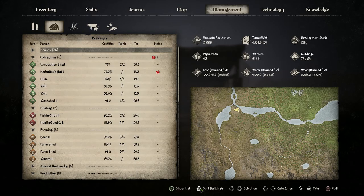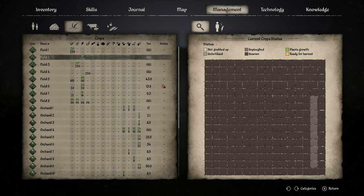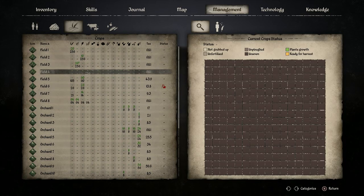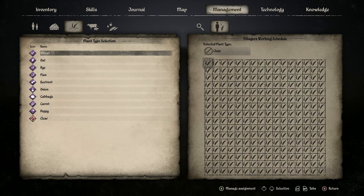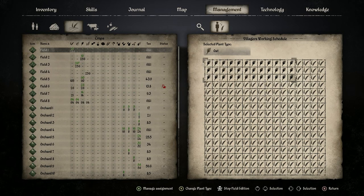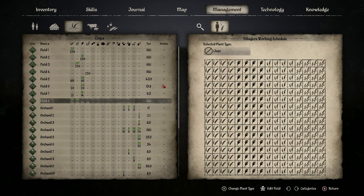This is especially common in winter. If you go into the management tab and move to the right, you'll find the field management tab. Here you can click on each individual field, monitor its status, and set what type of plants you want to grow. Click 'change plant type,' all the various plants come up, and you can click and drag in whatever shape or size you want. This ensures that every time your farmers show up to work, they will automatically replant, re-harvest, and re-sow — permanently maintaining whatever setup you've designed. You can assign different plants with different sowing and harvesting seasons, and the farm worker will automatically know which season to sow and which to harvest.